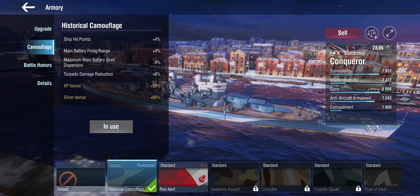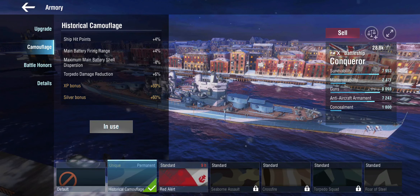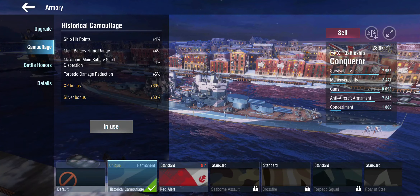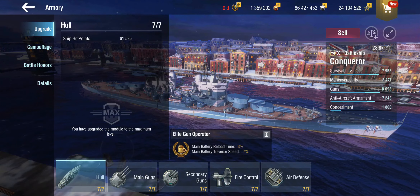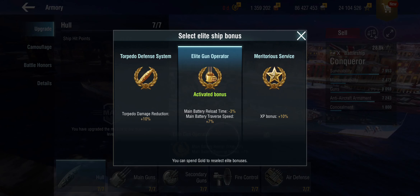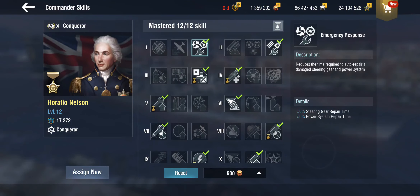We can use the historical camouflage to increase our range and dispersion - I am using the dispersion module, and it also gives us additional hit points. The elite bonus gives you a little bit of reload and a bit of traverse at the guns, which is good. The big kicker is if you put your hands in your wallet and manage to get Nelson, a legendary commander.